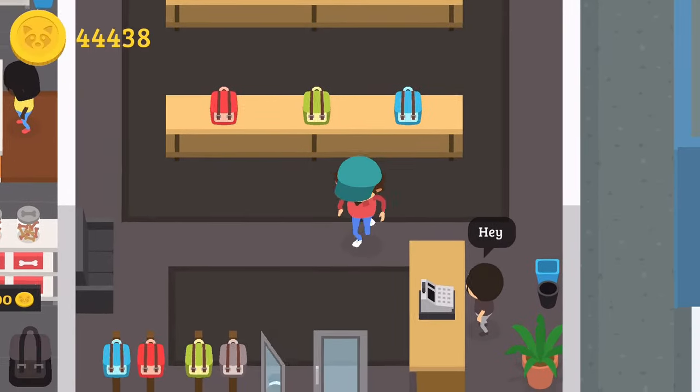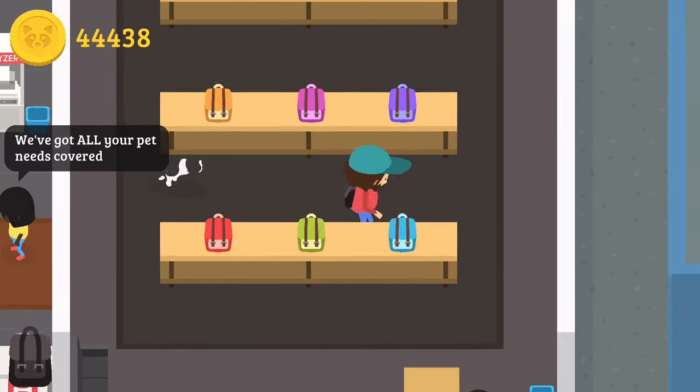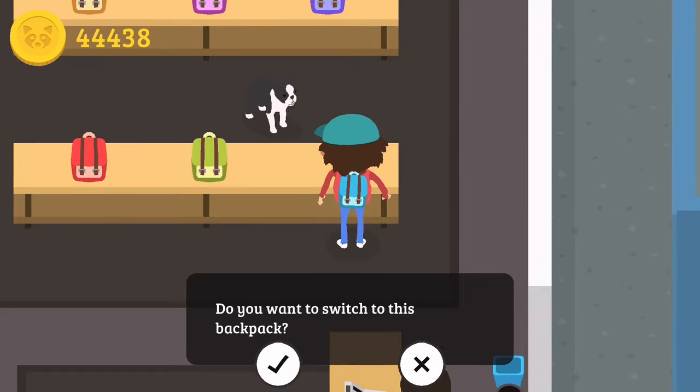Backpack supply. We can change backpacks — let's switch it up. Let's go for like this sky blue one right here, that looks kind of cool. Yeah, let's get the blue one. We're learning to drive again, how that feels.